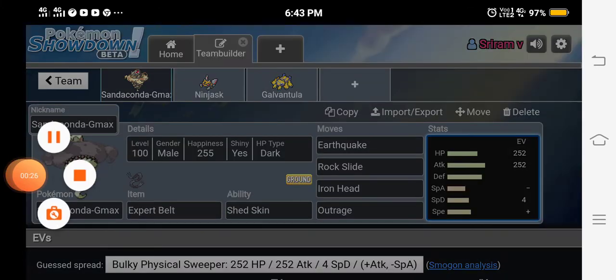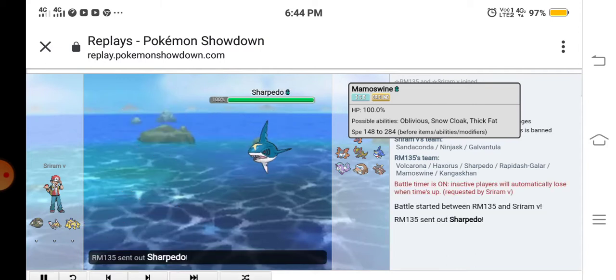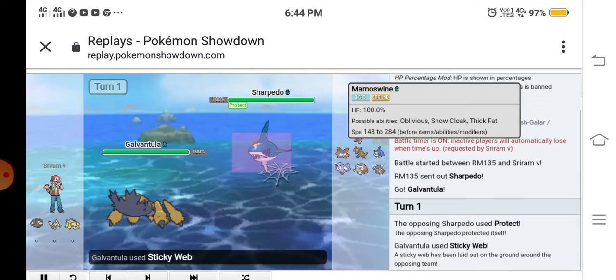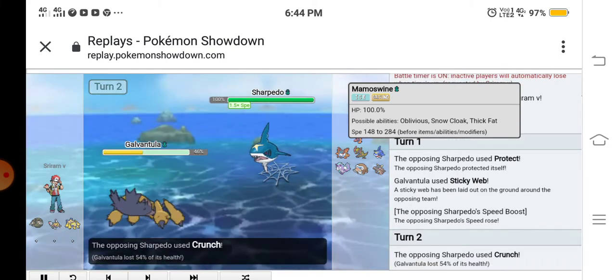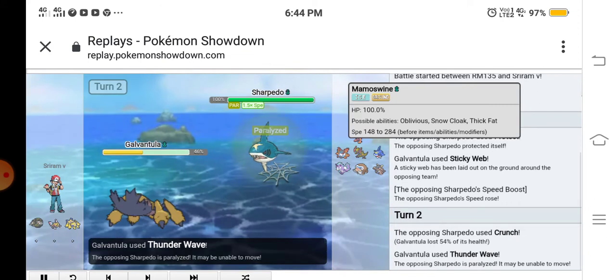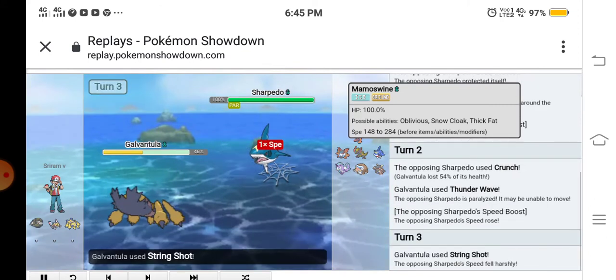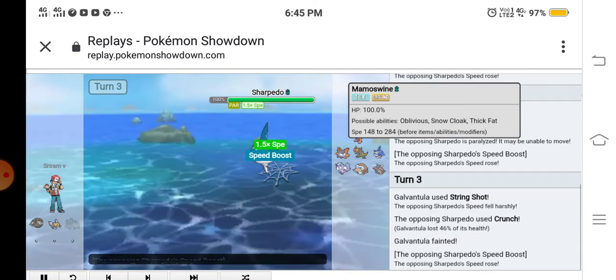Okay guys, here in the battle. I sent out my Garchomp, who used Protect. I predicted that and used Sticky Web — three thousand IQ. They used Crunch, I used Thunder Wave, and he gets a Speed Boost. I used Scary Face to lower his speed. Take that, Sharpedo! He used Crunch, which KO'd my Galvantula.